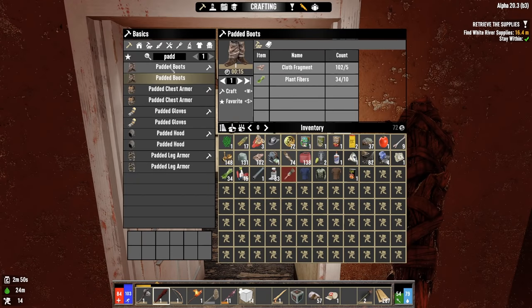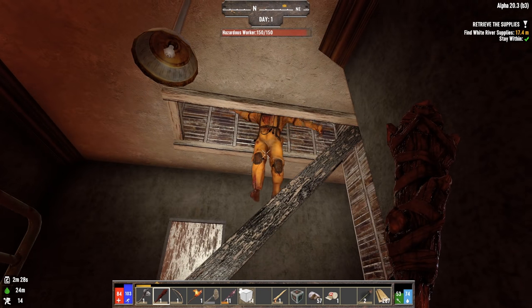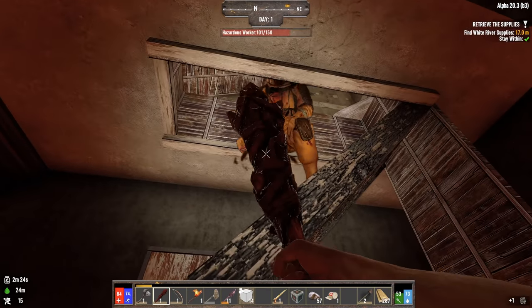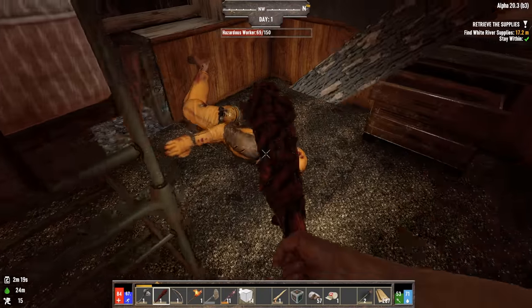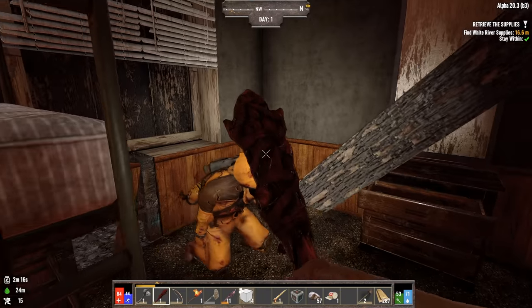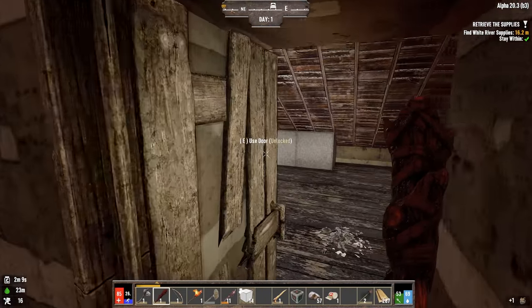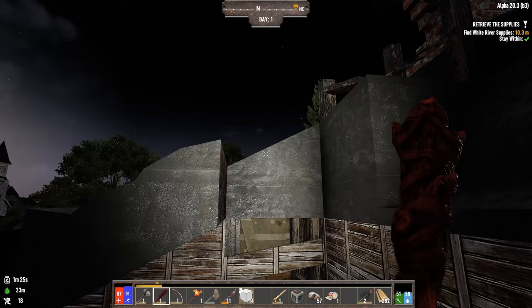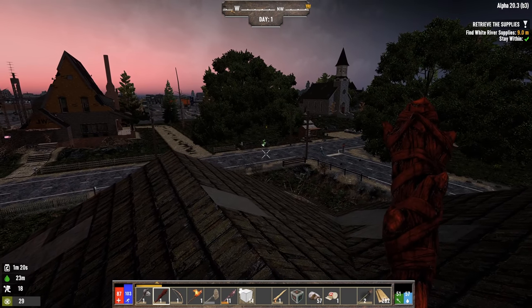I need to get some armor, but I have the plant fiber on me. It's nightfall. I'm just going to go ahead and throw on some padded leg armor, some padded chest armor, and some padded boots. Here's another zombie - hazmat zombie. Was that the whole boss fight, or are there more kind of lurking around? We have to go out to the roof. Hopefully there's no birds. There's a glowing rad zombie out there.